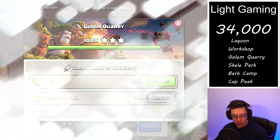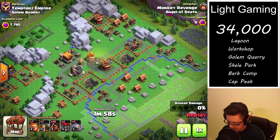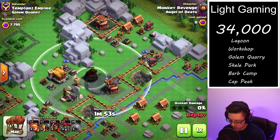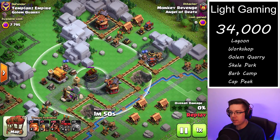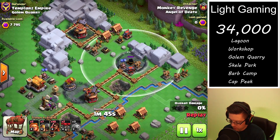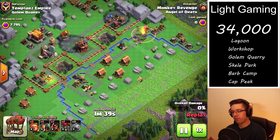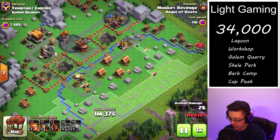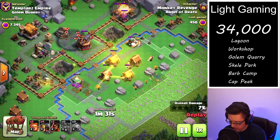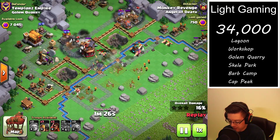Now we're going to take a look at a golem quarry. This one is the standard layout and I'm trying things a little bit differently. I'm going to drop one graveyard in between both of these splash defenses, one on top of the blast bow, and then one over this multi-mortar. We brought in two skeleton barrels to swarm the right-hand side of the base.